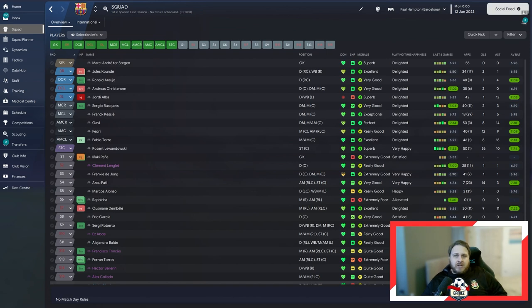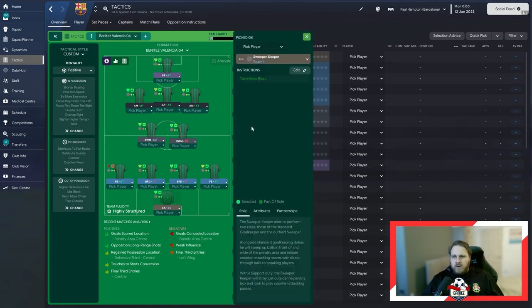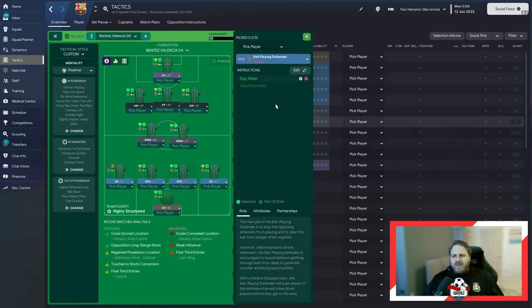Let's look at how this tactic actually works. It's a 4-2-3-1 but without wingers, so it's slightly different to the traditional 4-2-3-1. We have a sweeper goalkeeper with no additional instructions. Full-backs either side, both set to attack, with stay wider and mark tighter instructions. Defensively, we try and nullify quite a lot. Two ball-playing defenders, both with the stopper instruction and told to stay wider as well. In the middle, we have two ball-winning midfielders — on the right, set to defend with mark tighter, and next to him on support going wide with mark tighter.